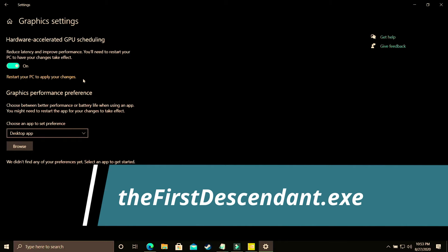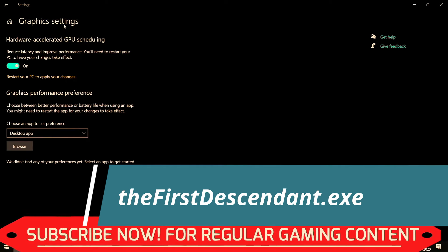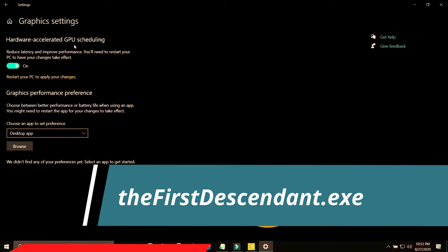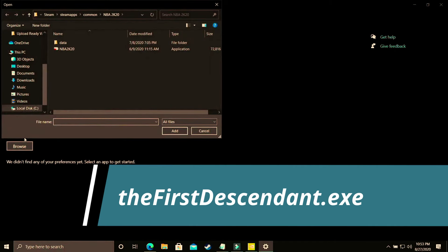If you are using an earlier version of Windows 10 or Windows 7, you won't have this option. In the upcoming steps I'll show you how to manually change these settings for your Nvidia or AMD graphics card. If you do have this option, great — otherwise skip this step. Here you just have to make sure you select 'Desktop App' and browse for The First Descendant's .exe file.